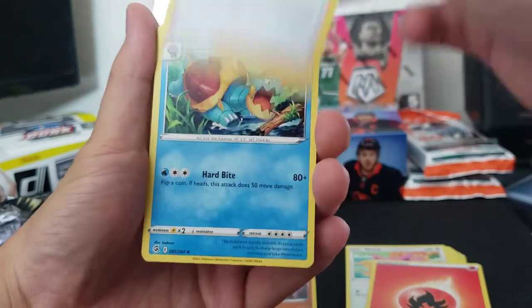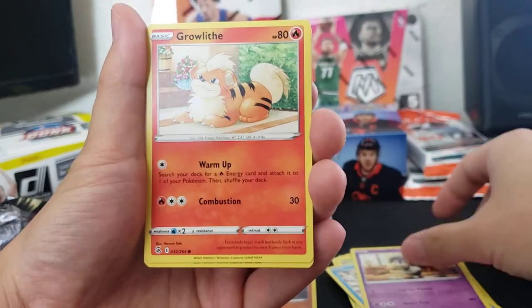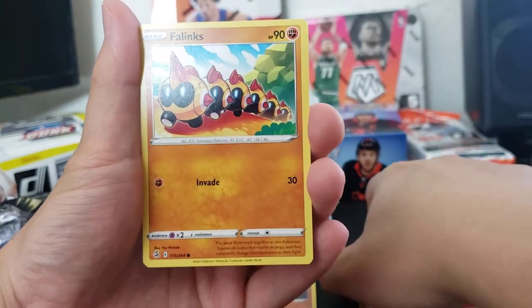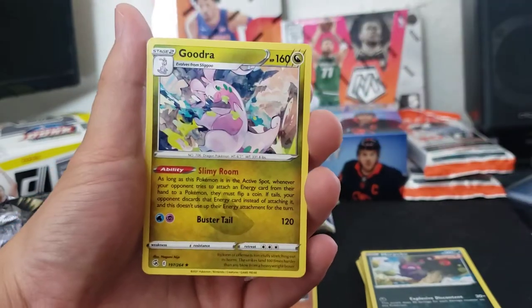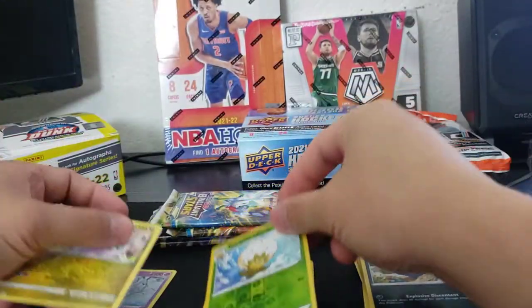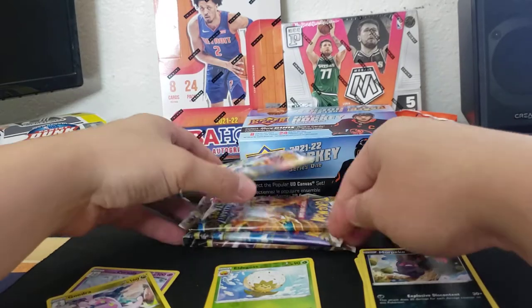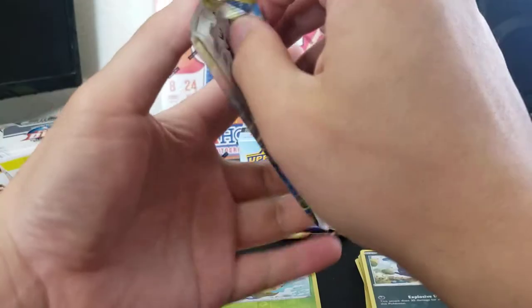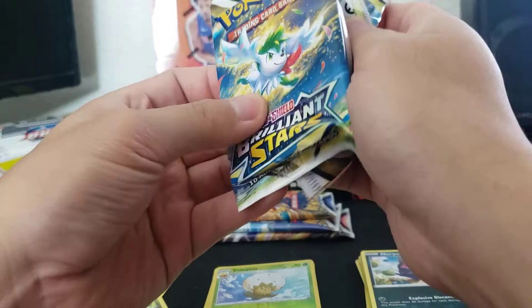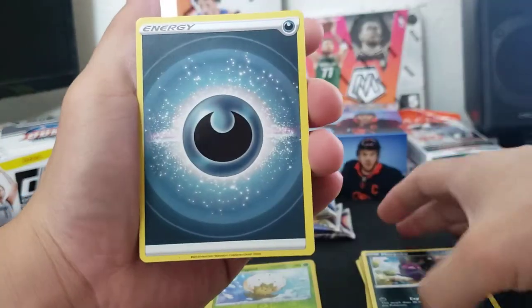Dreadnought, Sliggoo. I'm live on Drip Shop Live — link in the description down below if you want to rip cards with me. We have tons of NBA product, Pokemon, baseball, even hockey recently on the live stream. I stream pretty late into the morning during degen hours. We pulled two Charizards in a row which I posted on my Instagram — always posting hits from my streams.